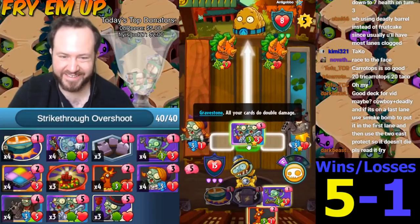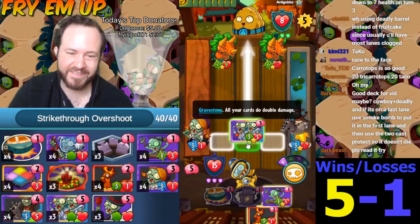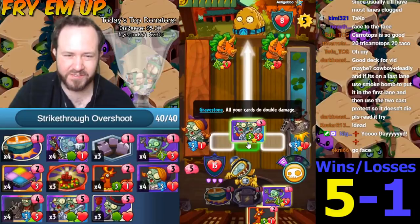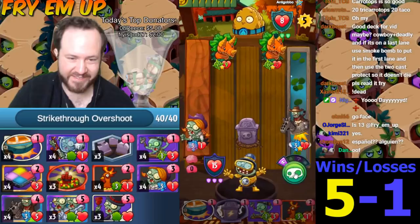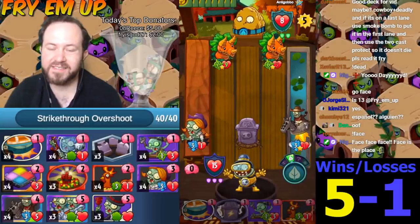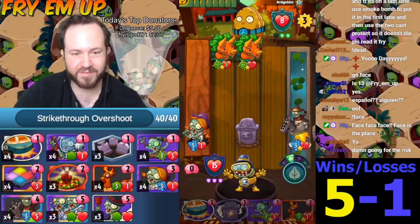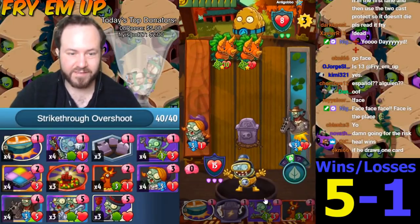I think we just go face. Is this crazy? He can't really do any more damage to me — he'd have to draw so many cards. This is so harsh. So he moves that one. This is still lethal — this is still nine damage.